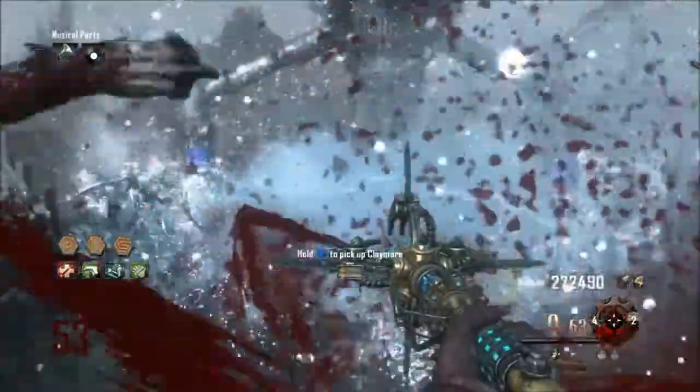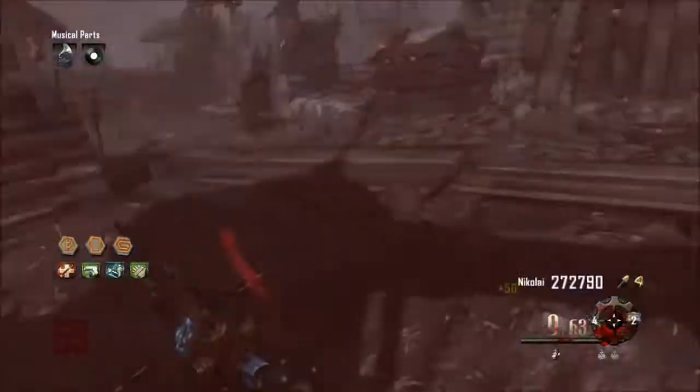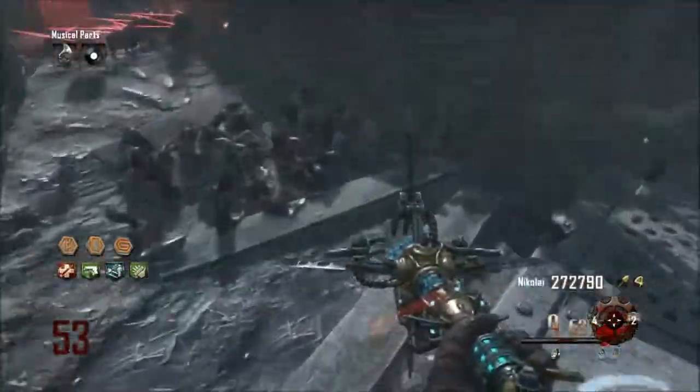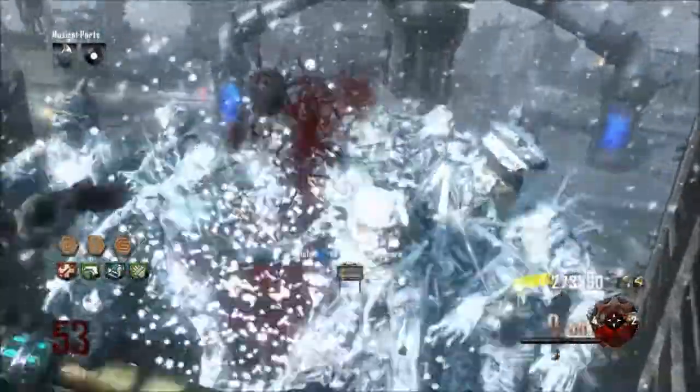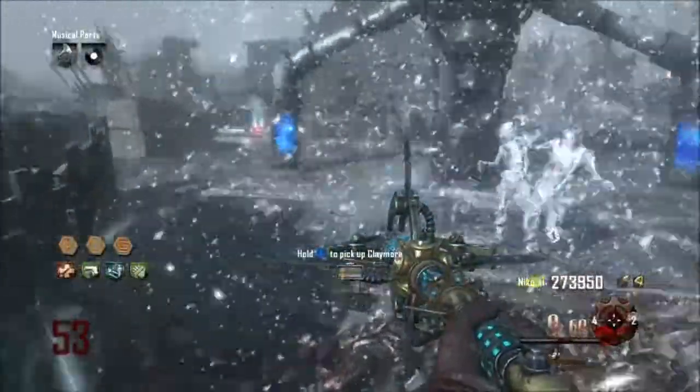Pretty much what you do is you just get the 3D ice stuff, and then you come here where the jug is, go out a little, and then you come back and charge it up just a little, so there's 3 shots and there's a swirl. Make sure you back up a little so they don't kill you.